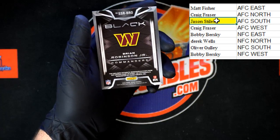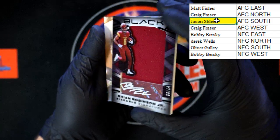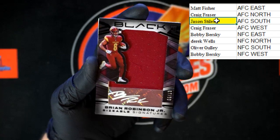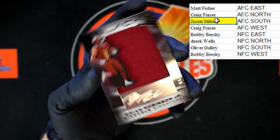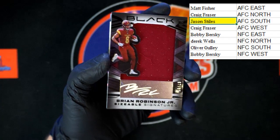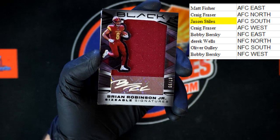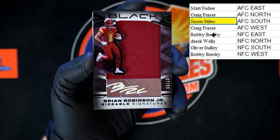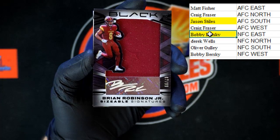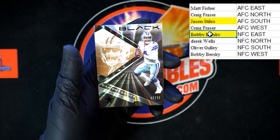Behind that, Brian Robinson Jr. for the Commanders. Sizable Signatures, number 67 of 99. And that's going to the Commanders — that's going to NFC East, Bobby B. That's pretty nice right there, got a thread in the middle of it.